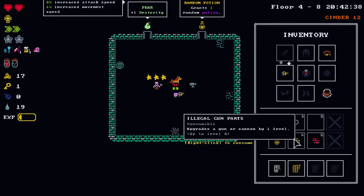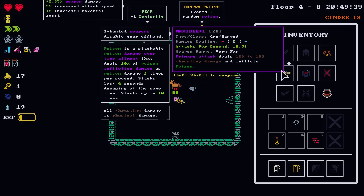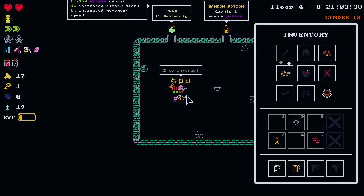We're prepared. We can use gun parts — that increases to the max of B. It's a two-handed gun, but attacks per second: 10.56. Damage scaling S. Very far range. Now we need to save up money to upgrade it even more, because it resets. Oh, it just resets? Yeah — which means you need more illegal gun parts. But look how fast it fires now.